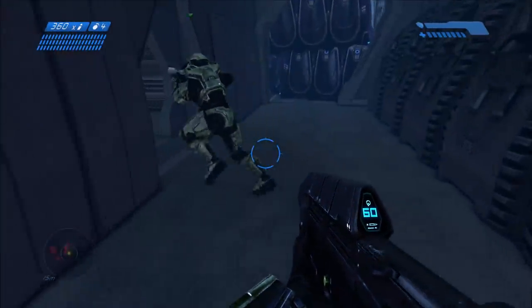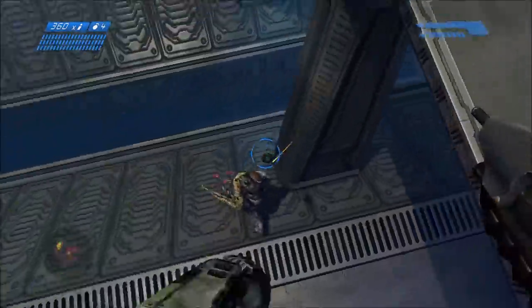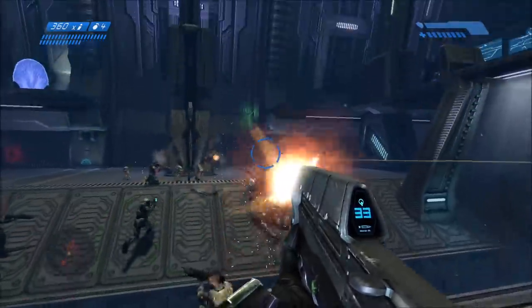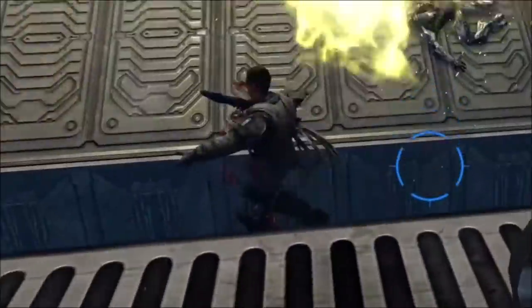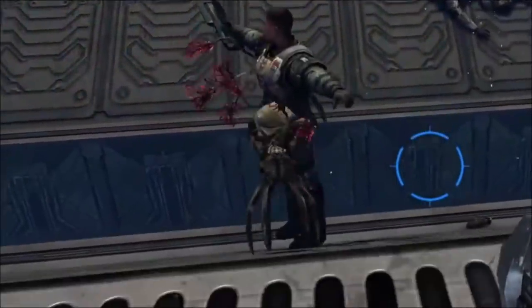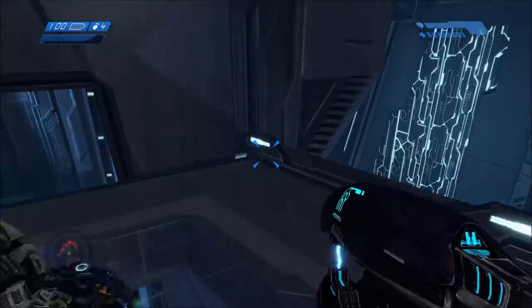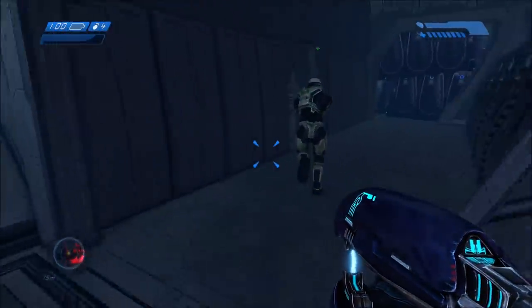The problem with saving them is: one, they have very, very low health; and two, the entire room is swarming with Flood combat forms and it's pretty much raining Flood infection forms. So once an infection form latches onto a Marine, they're pretty much screwed — it's over. Because in Halo 1, unlike Halo 2 or 3, you can't shoot an infection form off. And even if you could, they have such low health.